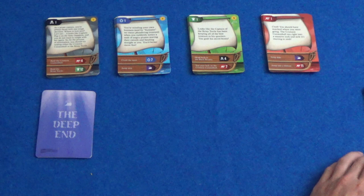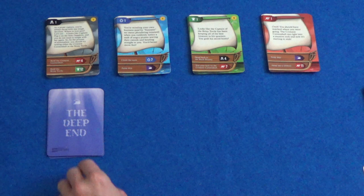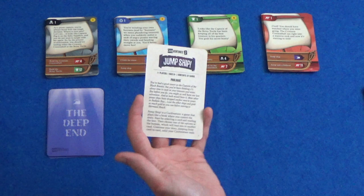In the setup we have four decks, the same as in the first one, but we also have this deep end deck which we shuffle, and if certain things happen to us we'll be drawing a random card from that. The decks here represent different ships: we have the Black Bounty which is our ship, the Briny Turtle, the Crimson Cannonball and the Salty Sapphire. In this game we are pirates, as you might have noticed.